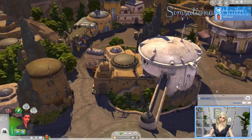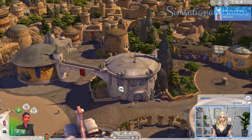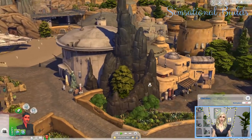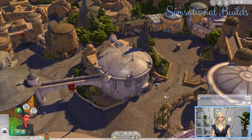I am kind of bummed that they didn't release a tool for rounded walls with this pack — it would have been the perfect opportunity, since literally every single building here is round. But that isn't the be-all and end-all for this game, so it doesn't particularly phase me.